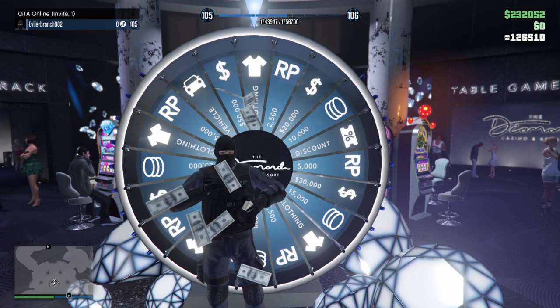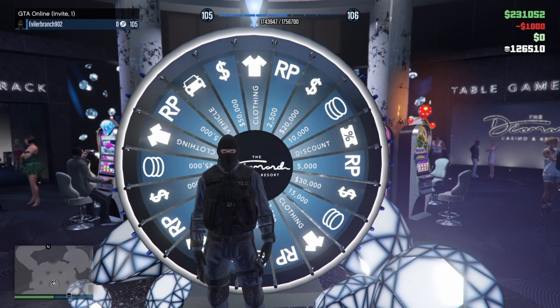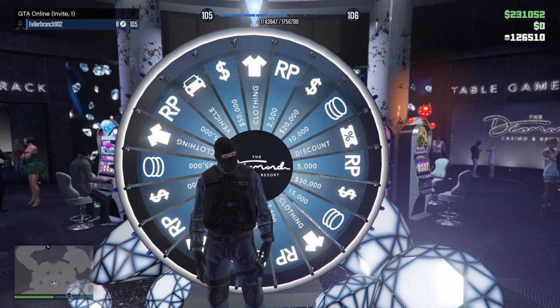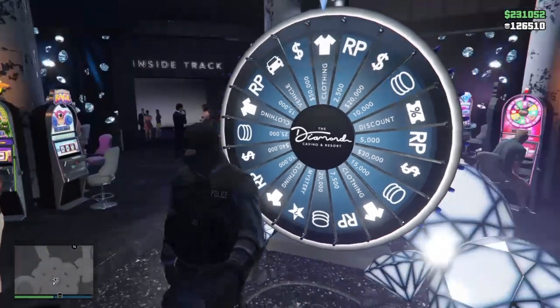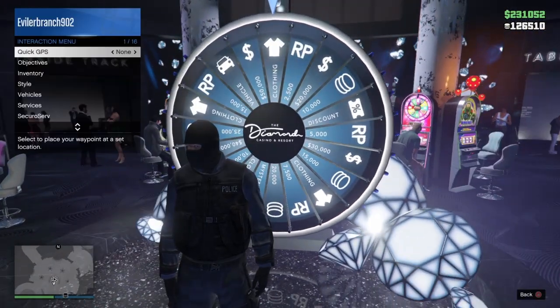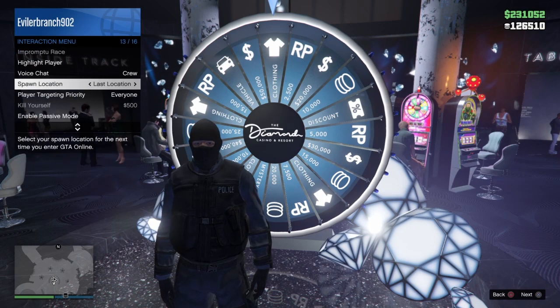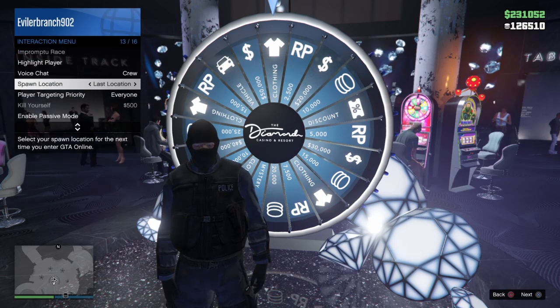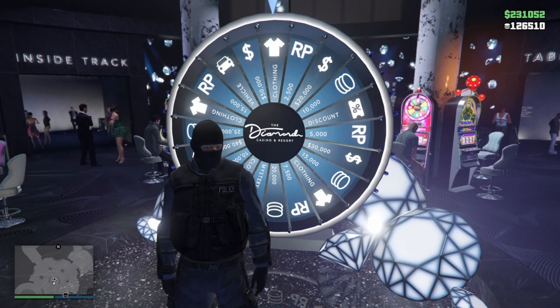Alright guys, let's get into how to win the Lucky Wheel Podium Vehicle with this Lucky Wheel Spin Glitch in GTA 5 Online. All that we are going to want to do to get started is open up our interaction menu. We're going to want to make sure our spawn location is set to last location, so when we spawn, we come back to the last location we were at.